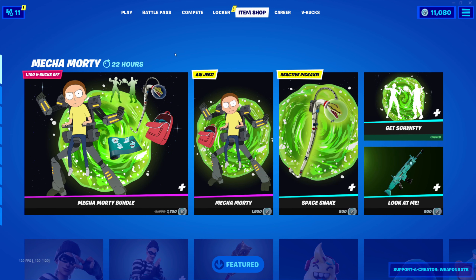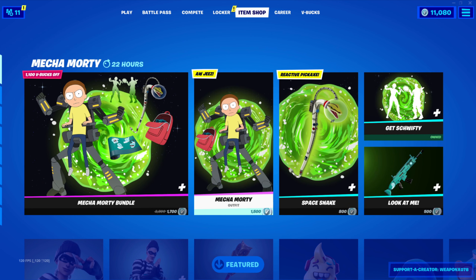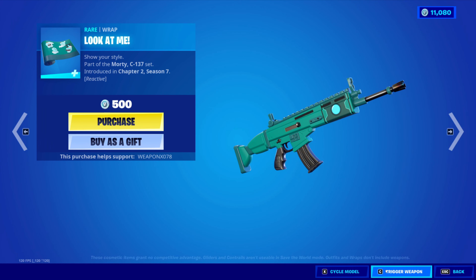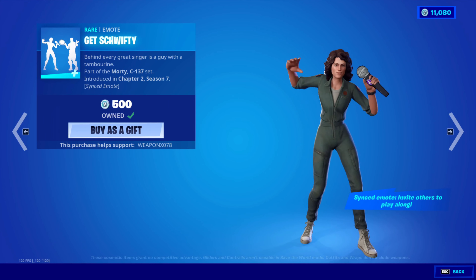What's up everybody, it's Weapon X here, welcome back to another item shop showcase and review. Today's video we're going to be checking out the new Mecha Morty bundle — they actually put Morty in the game now. You can have him alongside Rick, and as always, if you don't want to get the bundle you can get everything separately. There's the Mecha Morty outfit, the Space Snake back bling, the Look at Me wrap, the Mr. Meeseeks wrap — looks pretty cool.